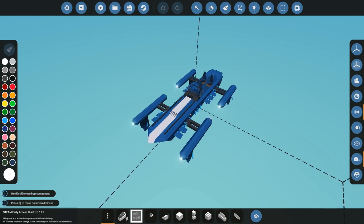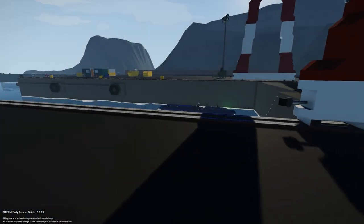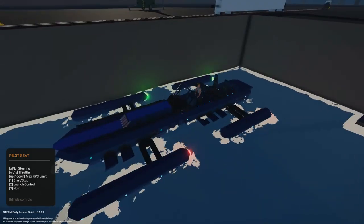Here is the boat in question in our building bay. I'm actually going to spawn it in. This boat was designed and built by Geekness, a community member of Stormworks, and I believe they've done a very good job on this boat.